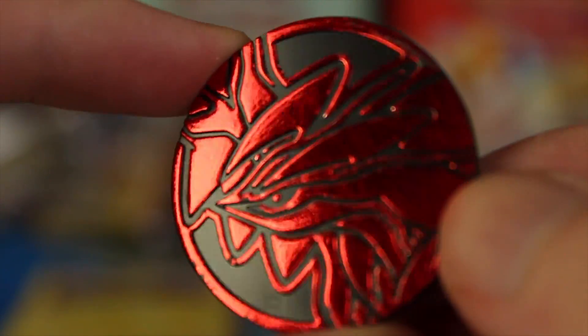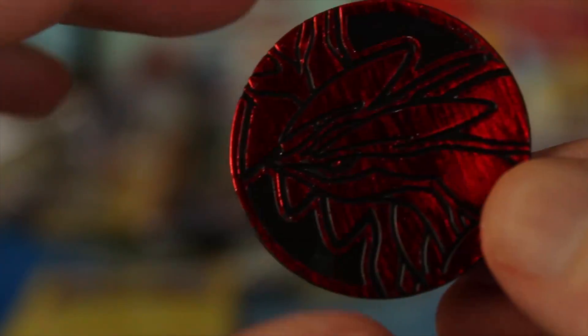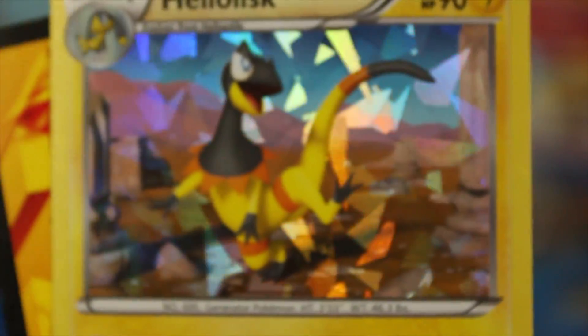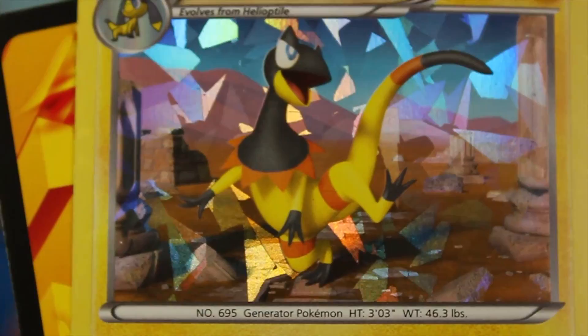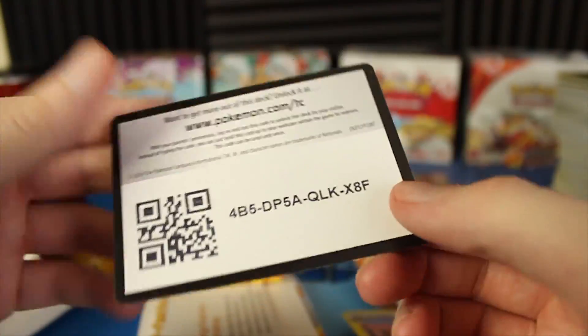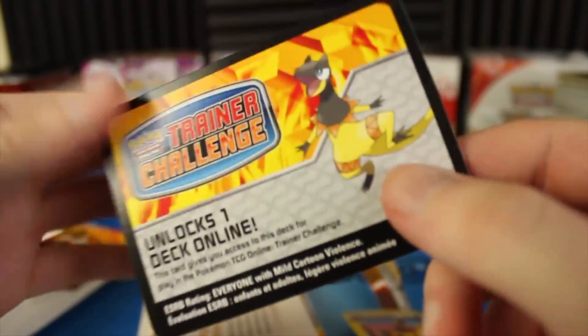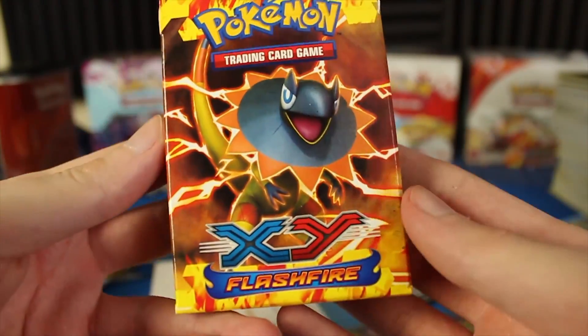They kind of do the same coins a lot. I've got so many Chespin and Froakie and Fennekin coins, but that's okay. Here we've got the Heliolisk — this one's going to be the Shattered Glass Pattern. Look at that guy. And here's going to be the code card, but I am going to be using that. There's the code if you guys want to try, but it's not going to work because I'm going to use it in this video. Here we've got the actual deck.